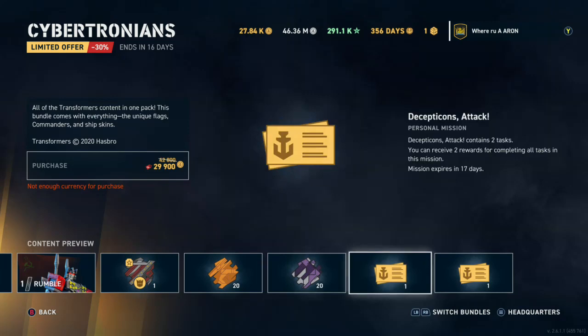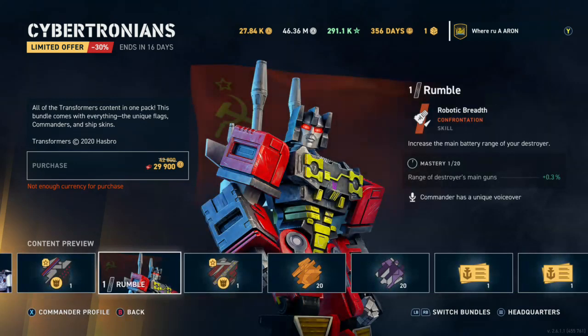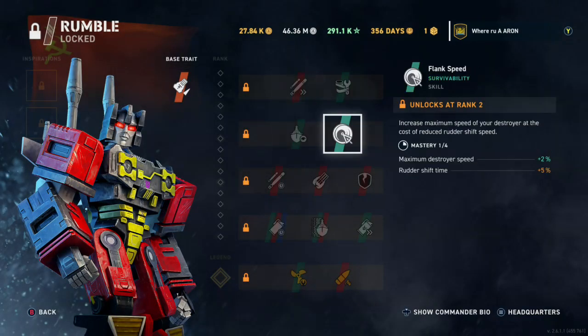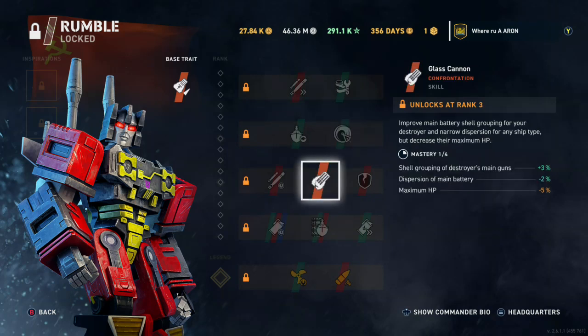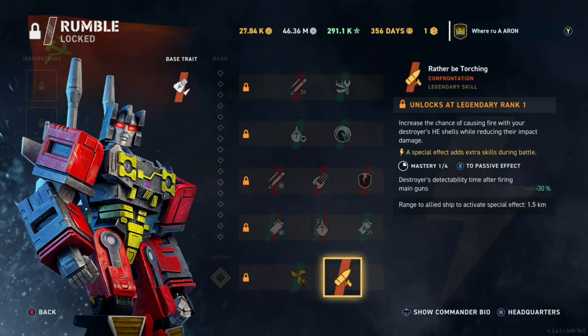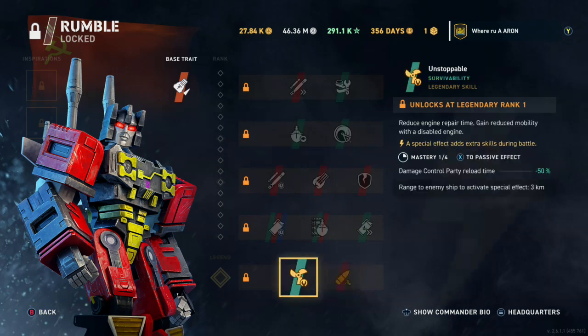I'm sure you'll get insignias and promotion orders with this. I already went over Rumble but we'll finish - range of the guns, this detectability, flank speed, shell grouping. It's not a bad commander, pretty sure it's the same as one of the other ones. Destroyer detectability time after firing, that's the active. Chance of fire, destroyer damage - 1% chance of fire increase, and at 7% that's not too much.